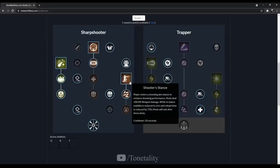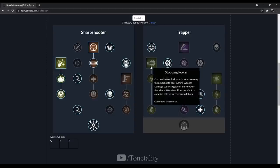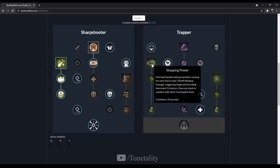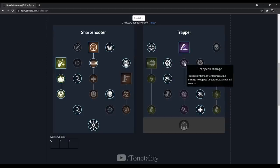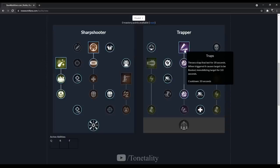If you can position yourself, Shooter Stance is a beautiful talent to take. If you want something safer, Stopping Power is a great option. For the actual build of this video, we're going to go with Traps. I want to talk about traps for a second — the walk speed while deploying a trap is incredibly slow.